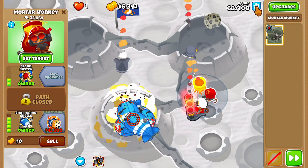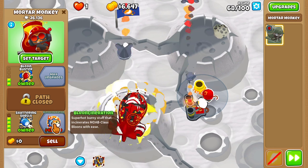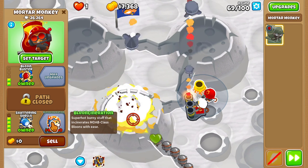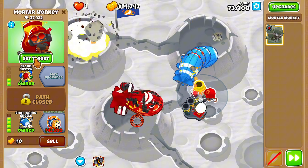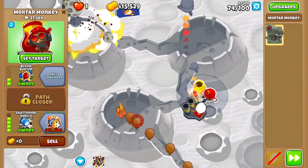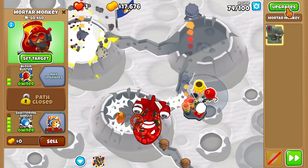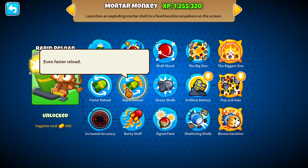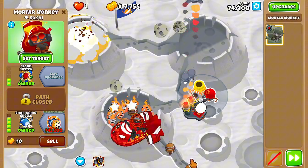Next thing we're gonna get is Balloon Generation — I think one of the most underrated towers in the entire game; I've never seen anyone use this. It literally incinerates the balloons. Looking at the balloons wiki right now — whenever Balloon Generation has Rapid Reload, it does 100 damage per shot, but since I got Balloon Buster there's 140 damage per shot.